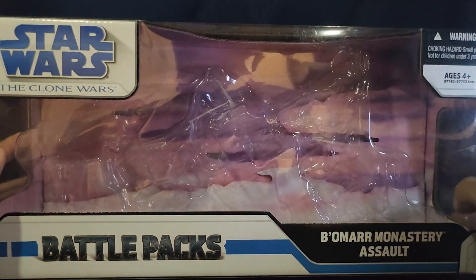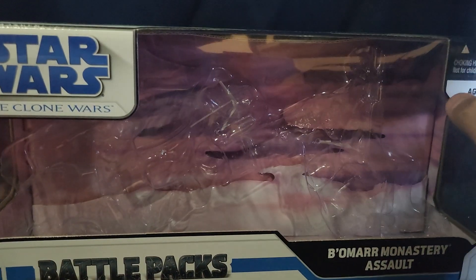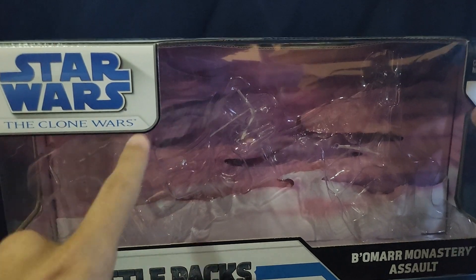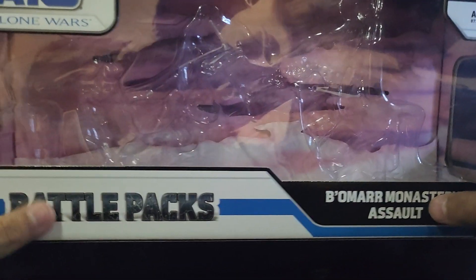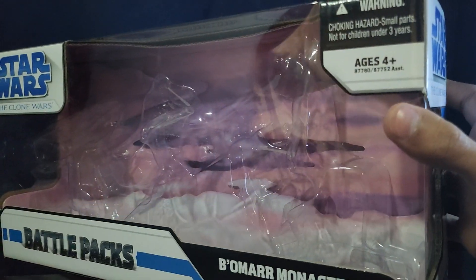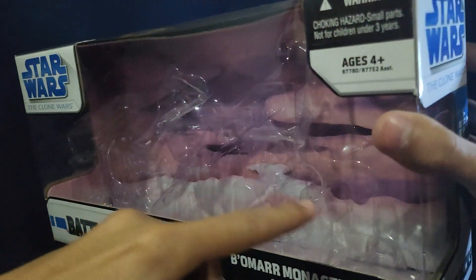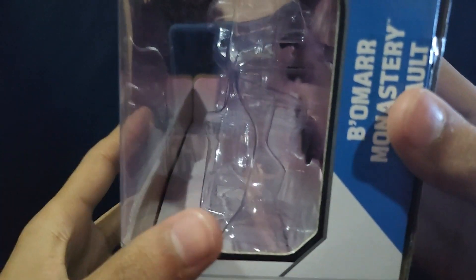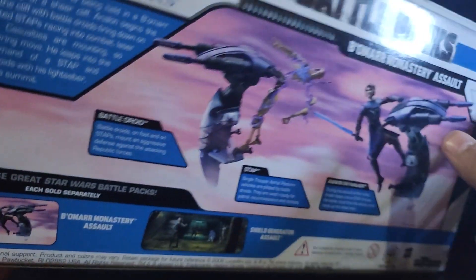Moving these guys out of the way real quick. This comes in the standard 2008 Star Wars: The Clone Wars battle pack packaging. Once you open the packaging, you can see it kind of has layers right there, which looks really cool — like layers to the mountain or the clouds.